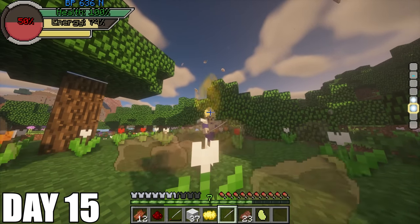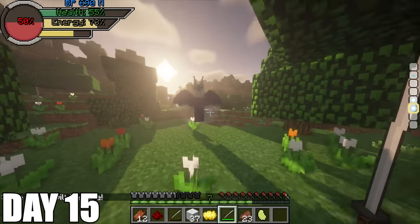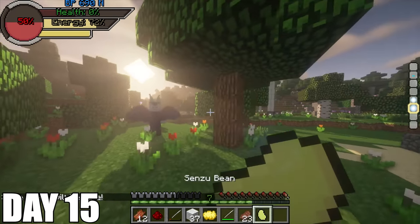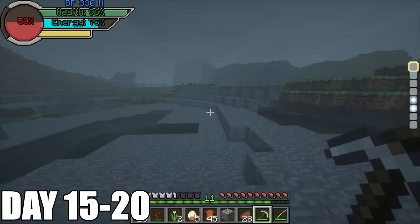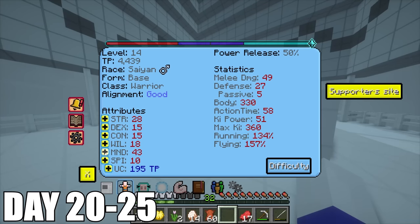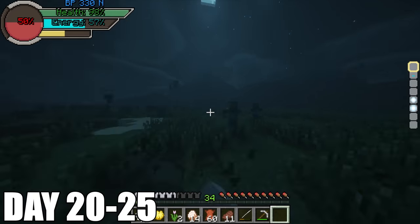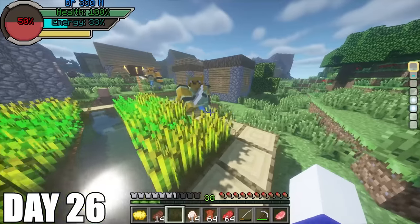On day 15, I get ready to battle with armor and a katana and start charging up to fight in my Super Saiyan form for the first time ever. I have to fight someone named Spike the Devil. I hit him twice with my katana but got obliterated in one second. Day 15 to 20 was grind mode — I went mining for some coal, went on a mob spree, and all that Minecraft stuff. Day 20 to 25 was more of the regular Minecraft stuff with some mobs, mining, and Dragon Ball training here and there.